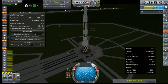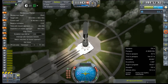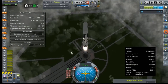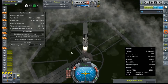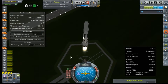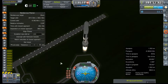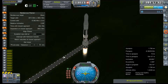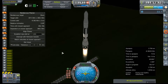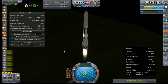Throttle set to full, SAS on. Ignition. Ignition is good. As the launch clamps go — we're off. Engine lighting does provide a huge visual impact, doesn't it? Our avionics are not locked — that is awesome. Just to help expedite this episode, as usual, we're going to time warp through our liftoff. If something tragic happens, you'll get to see it. I'm going to be in orbit.